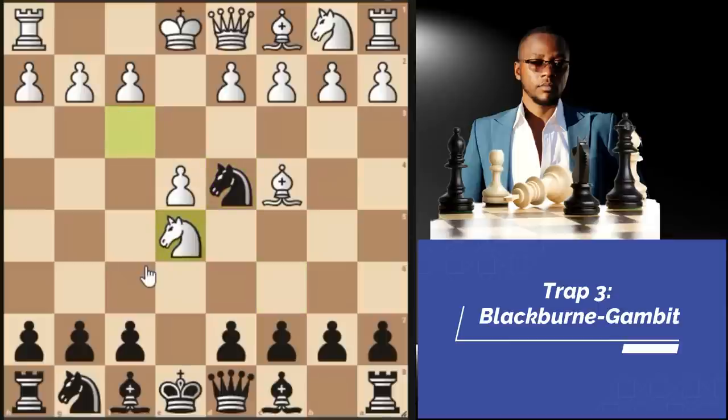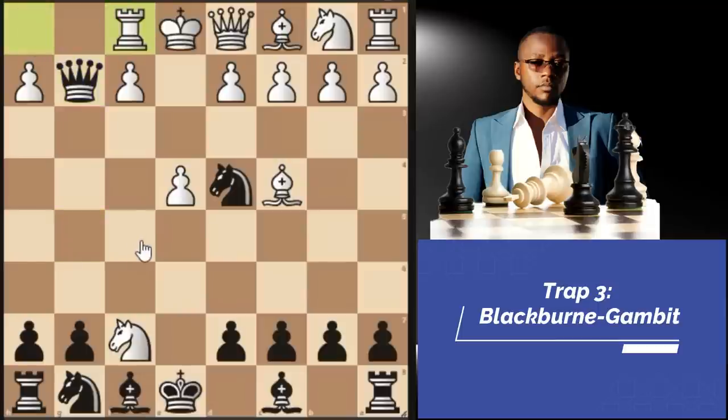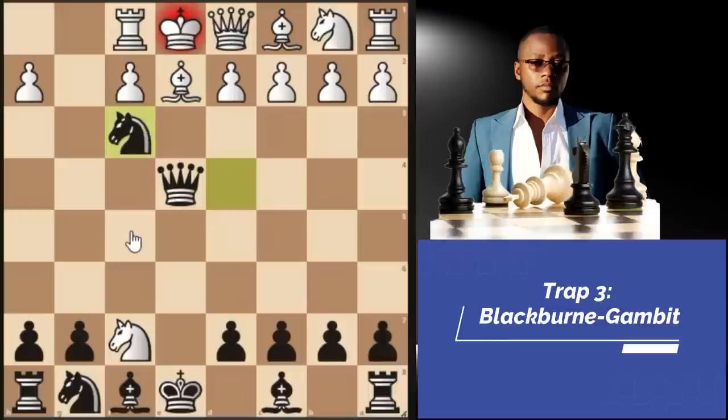Most lower-rated opponents will take the free pawn on E5 since it's not defended. I recommend going queen G5 attacking the knight. You've also allowed white to take advantage of your weak F7 pawn — they'll take it with the knight, attacking your queen and rook on H8. What do you do? Queen takes G2, attacking the rook on H1. They have to move their rook. Then queen E4 is check — if queen E2 blocking, we take with the knight. Opponents blocking with a bishop leads to mate on F3, because the bishop is pinned to the king and cannot take our knight.